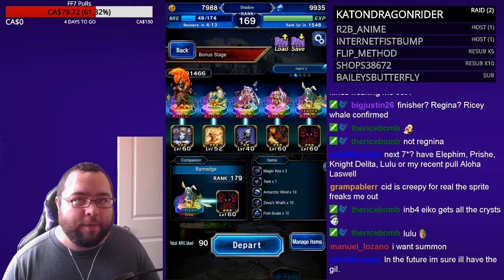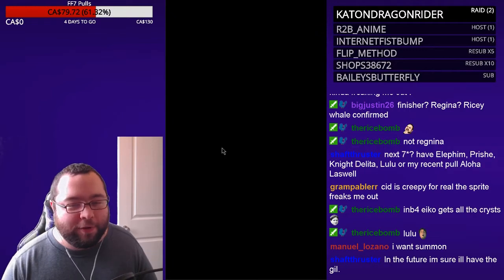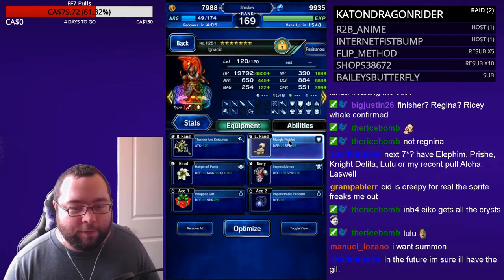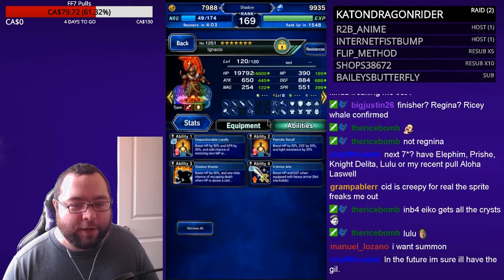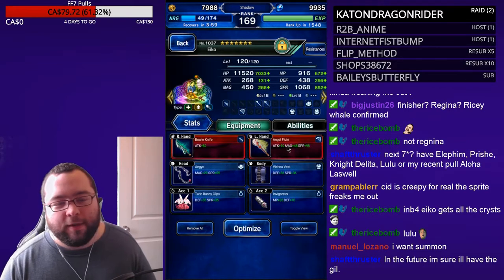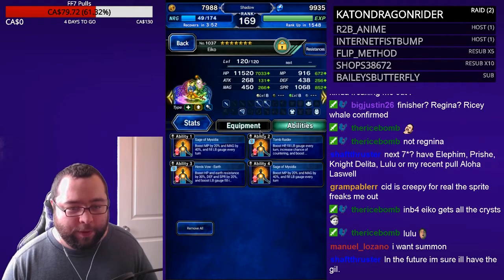So I'm doing the Regina bonus stage with a really weird team comp, but it's gonna be really fun. I just threw some tanky stuff on Ignacio and gave him like 50% innate draw attacks to see if he can get some of the attacks drawn onto him. Aiko is decked with as much LB, high tide, and LB per turn as she can get.